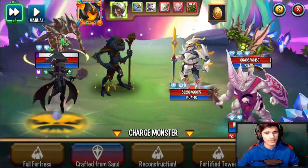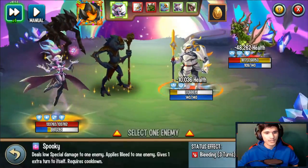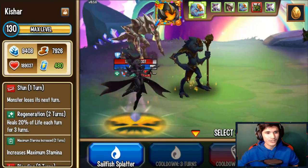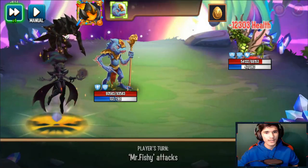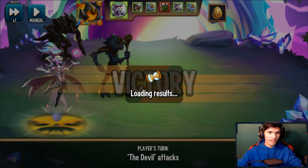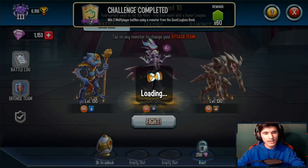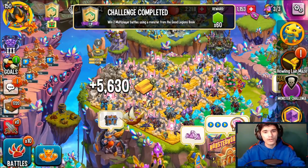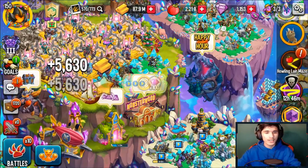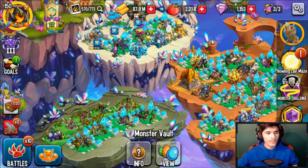I'll put it on 4x speed and continue attacking. He's almost dead — I have a Megaton so I don't care about that. I'll use Spooky again, the Reaper on you because I don't want any resurrections. Using Flying with the Devil now — just have to worry about this guy. I'll go ahead and quickly eliminate you as well. There we go, victory! It gives you 15 coins just like that.